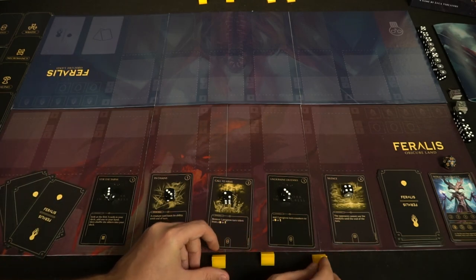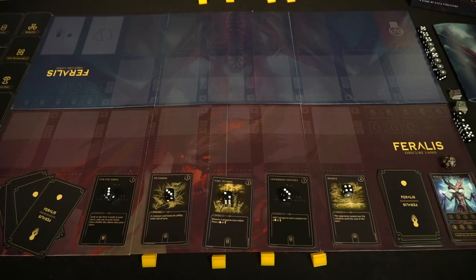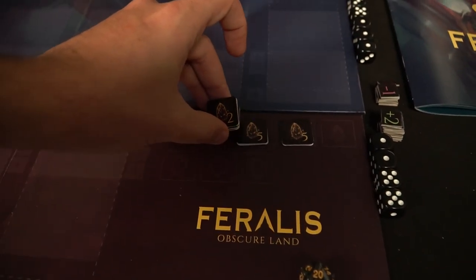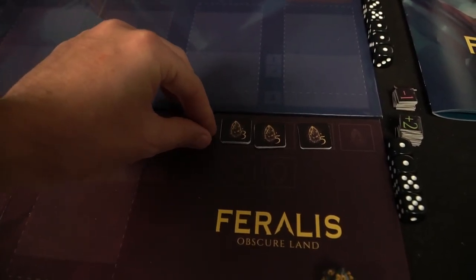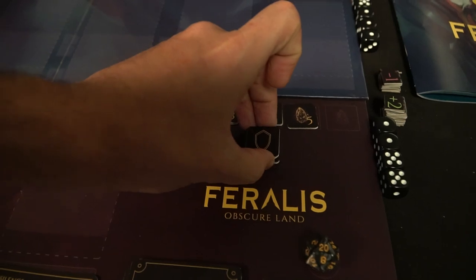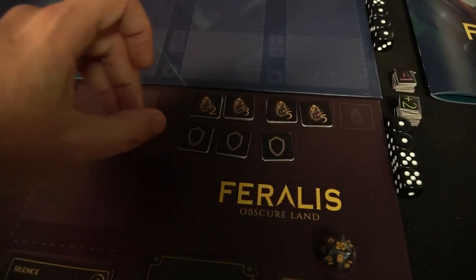You're also going to take a number of catalyst tokens based on your Acer and place them on the top right-hand side of the board, along with your defender tokens — three of them — placed down below those. Additionally, you'll take any of the dice and your counters and place them aside within easy reach of all players. Once you've done that, you're basically ready to go.